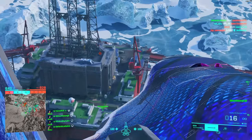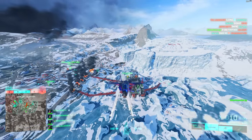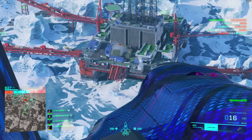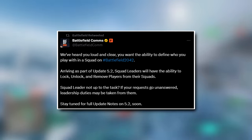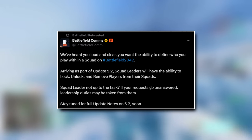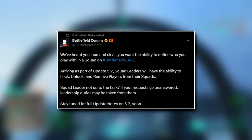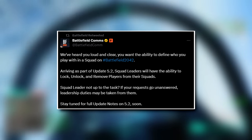Let's begin with the elephant in the room here, and I apologize in advance if I get a little bit heated. So yesterday DICE posted this statement on Twitter, or X, or whatever it's called now, saying the following: 'We've heard you loud and clear — you want the ability to define who you play with in a squad on Battlefield 2042. Arriving as part of update 5.2, squad leaders will have the ability to lock, unlock, and remove players from their squads. Squad leader not up to the task? If your requests go unanswered, leadership duties may be taken from them. Stay tuned for full update notes on 5.2 soon.'